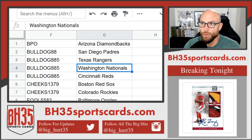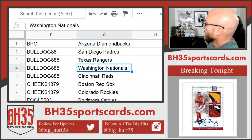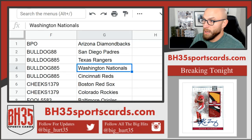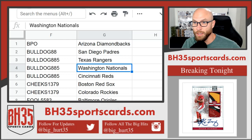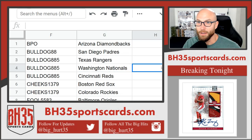All right, here we go — a six-box prospect mixer. Two boxes of 2019 Sterling, two boxes of 2019 Contenders Draft Picks, one box of 2018 Bowman Chrome HTA, and one box of 2017 Bowman Chrome HTA. These are your teams. Thank you guys for joining. I appreciate it. Good luck to you.